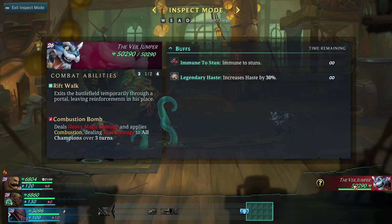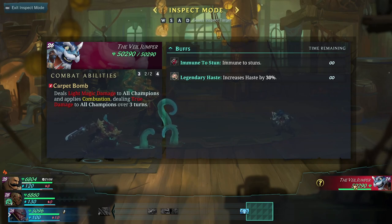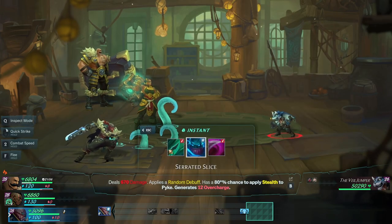He exits the battlefield temporarily through a portal, leaving reinforcements in his place. He deals heavy magic damage, applies combustion, and deals true damage to all champions over three turns. That's not cool because the combustion stack would deal damage to all my guys and Pike's stealth gets popped. Light damage to all champions — so basically a lot of damage, nothing too fancy. Let's get things started. Let's get ourselves stealth first.